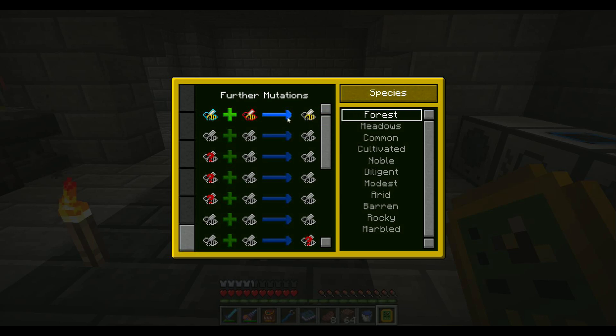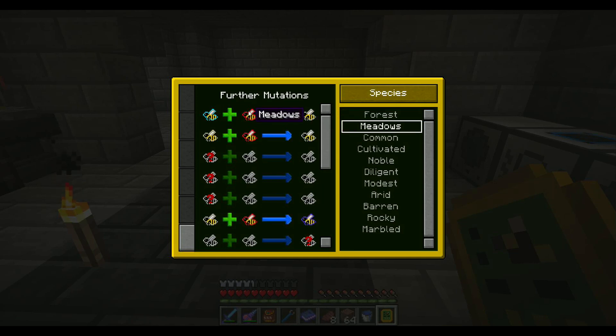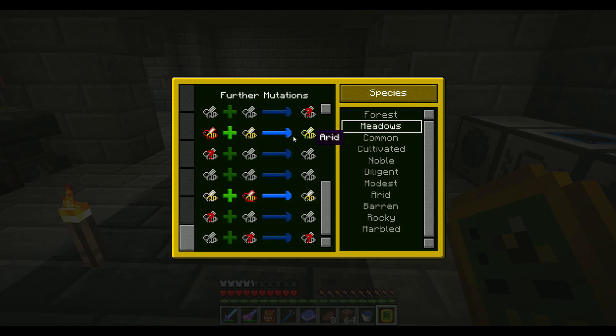As you can see, to get myself a Common bee, it needs a Forest and a Meadows bee to get a Common. And it shows you discovered species. All these require the Meadows or Forest bee. Requires a queen — these kinds of queens and then this one. If I go back to Meadows — yeah there we go. This shows you all the mutations you can have. Like this one — a Meadows bee and a Modest bee will get you an Arid bee.